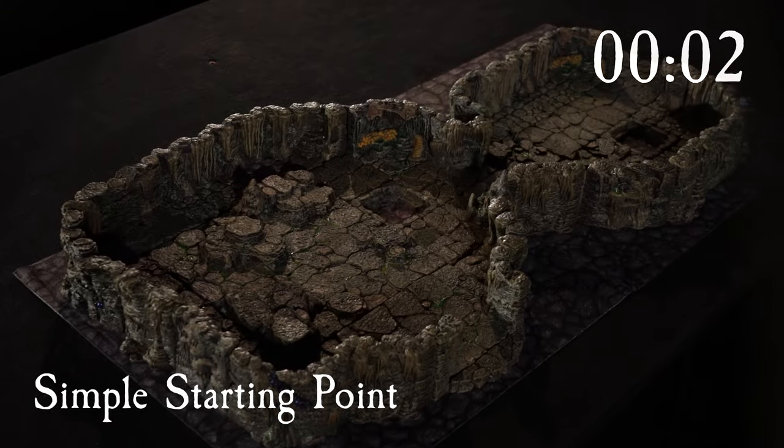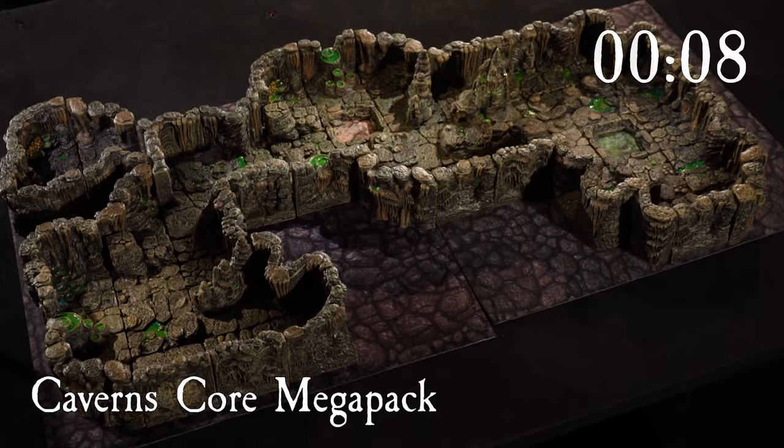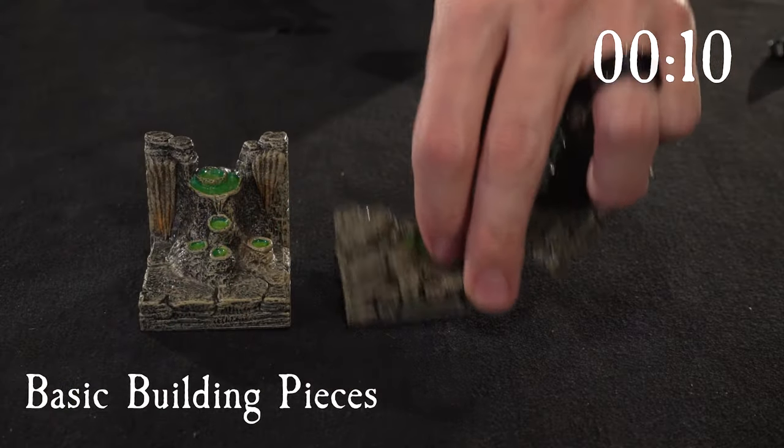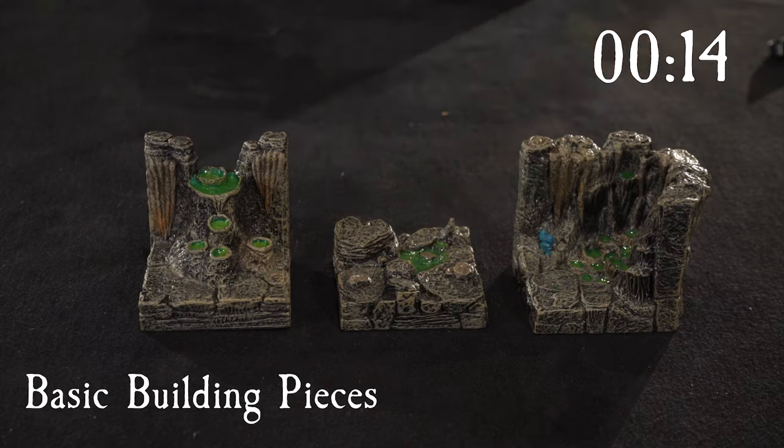Our Caverns Core Sets are designed to be a simple starting point into Caverns Terrain. There are three sets: the Basic Caverns, the Caverns Core Set, and the Caverns Core Mega Pack. All three sets consist of mostly easy-to-use basic building pieces — walls, floors, and corners — in standard 2x2 sizes.